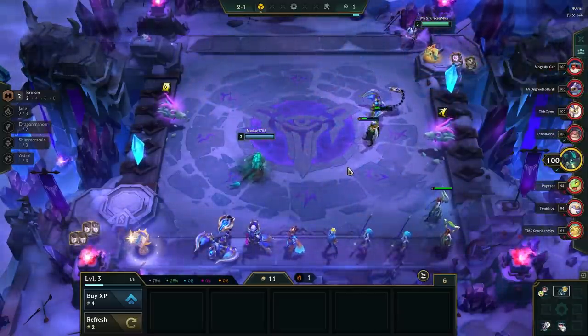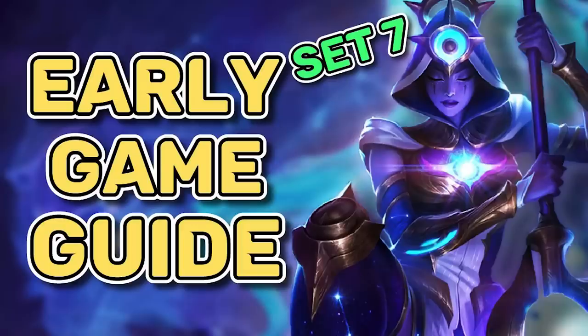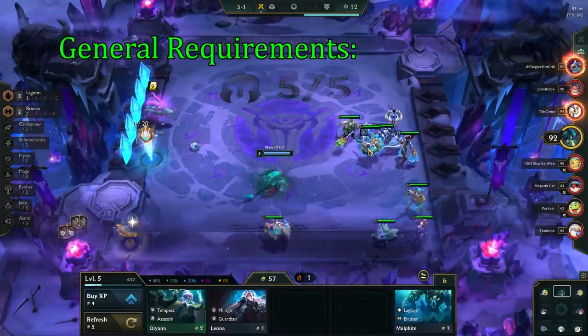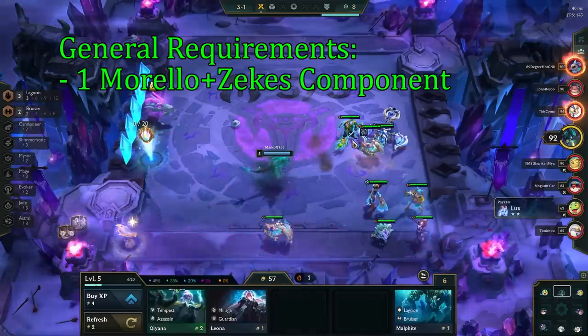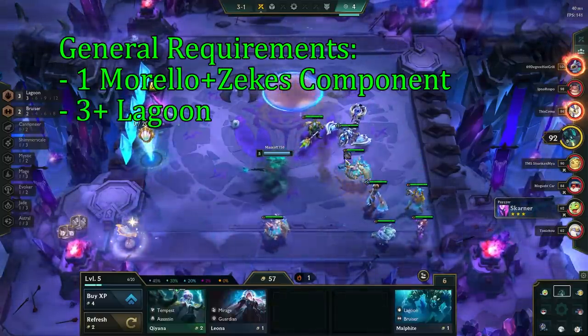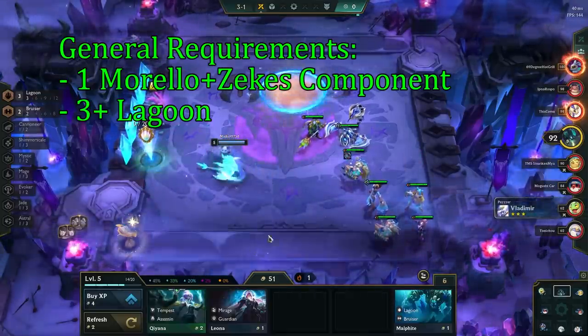From there, we can play for a lost streak or win streak. After the crux round, you shift direction towards a comp. The general requirements to play Seraphine is to have one component for Morello and another component for Zeke's. You also want to have some of the pieces for the level 7 comp on your board already, like Zac, Zeri, and Seraphine, as it makes the mid game transition a lot easier.